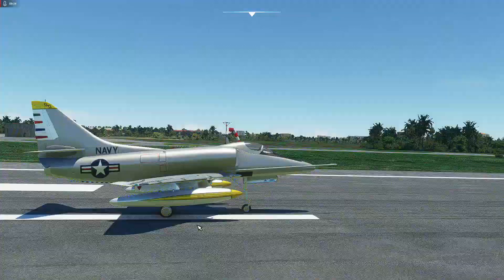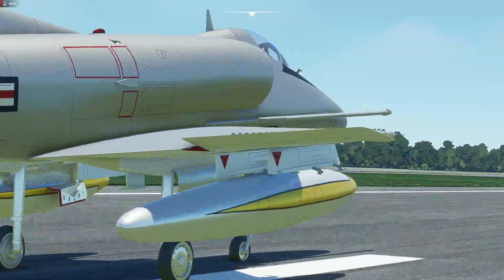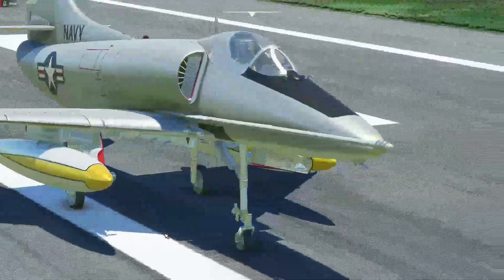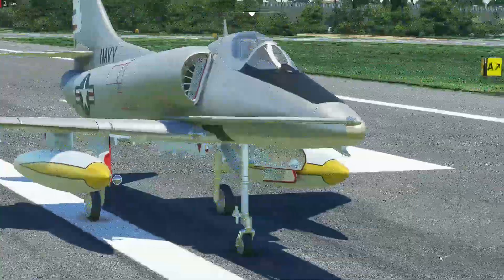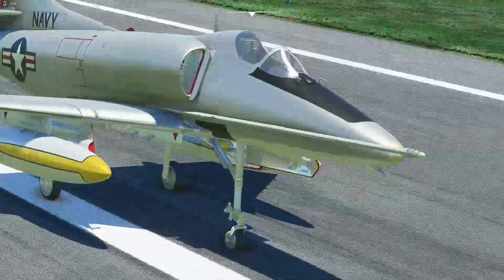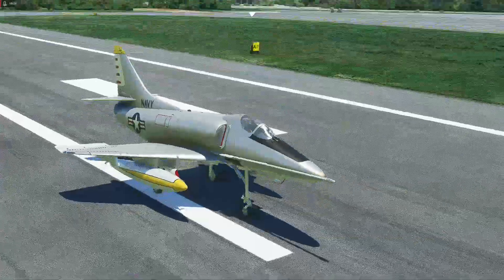The Skyhawk had a refueling probe on it, but it could also function as a tanker by filling both of those drop tanks up. Another Skyhawk could take off with not much fuel but a massive bomb load, and the tanker Skyhawk would be able to refuel it when both were airborne — meaning it could fly quite long strike missions with a full bomb load, rockets, or what have you. The thing was really a ground attack plane rather than a fighter, but it could carry Sidewinder missiles and rocket launchers. One in the Vietnam War actually managed to shoot down, I think it was either a MiG-17 or a MiG-19, using unguided rockets — an amazing feat.